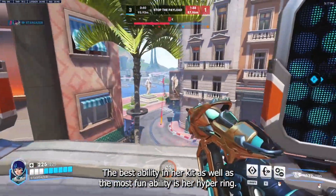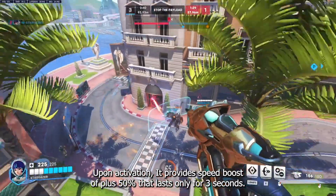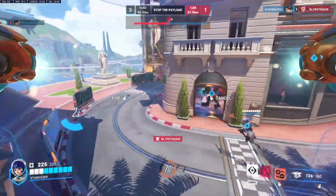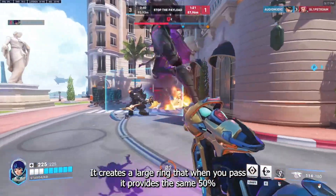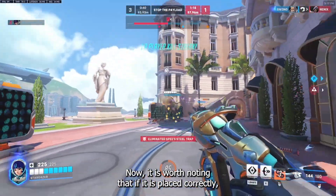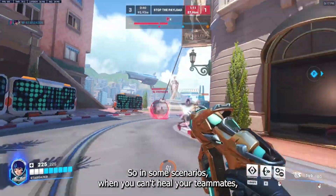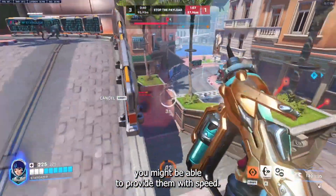The best ability in her kit as well as the most fun is her Hyper Ring. Upon activation it provides a 50% speed boost that lasts for 3 seconds and creates a large ring that when you pass through it provides the same 50% speed boost, except it lasts 6 seconds. It is worth noting that if placed correctly it will grant the speed boost effect through walls, so in some scenarios where you can't heal your teammates you might still be able to provide them with speed.